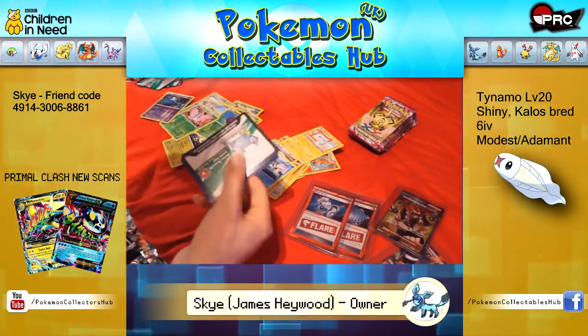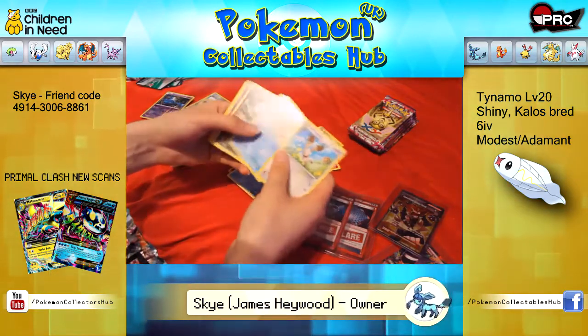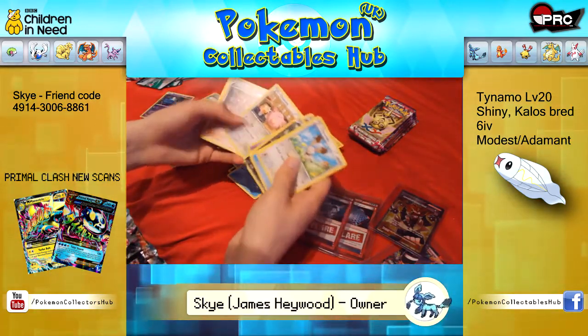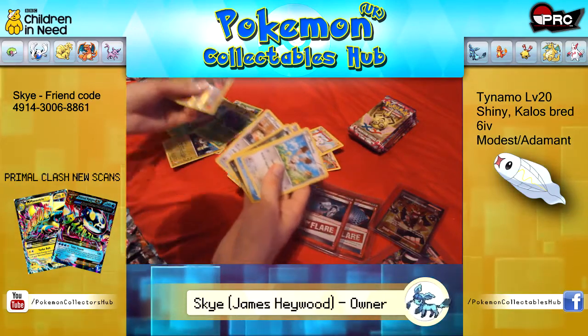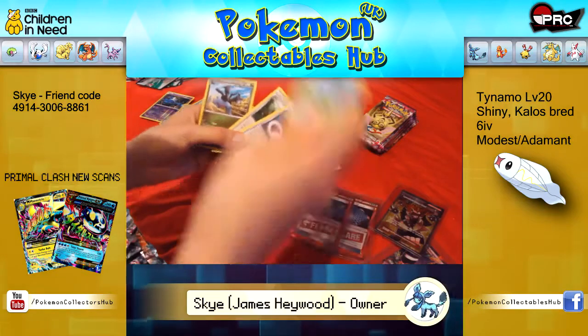It's in a good box. Bunnelby, Krabby, Goomy, Pumpkaboo, Chansey, Lysandre's Trump Card. Pachirisu Rare again. Gengar Spirit Link, AZ and Sylveon.